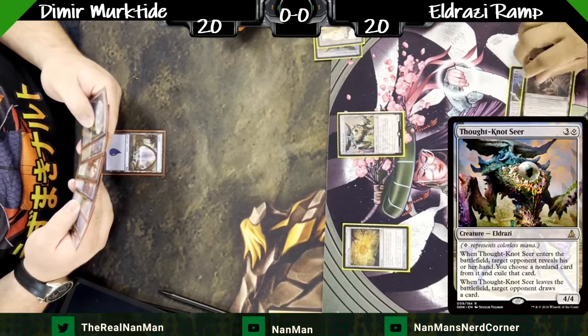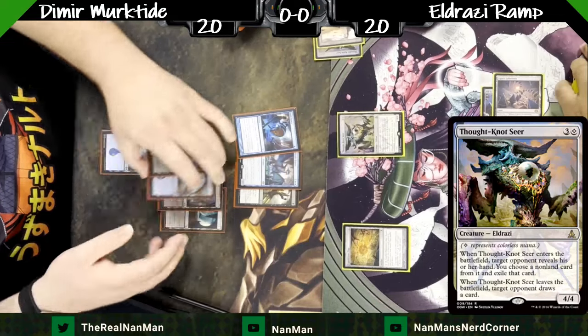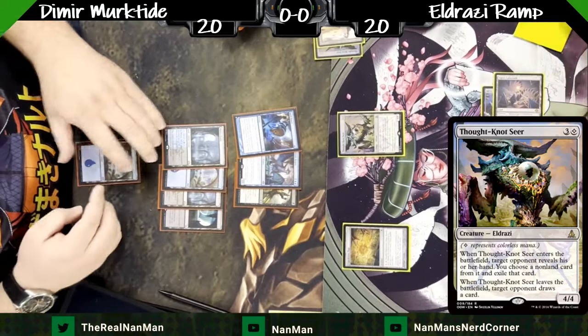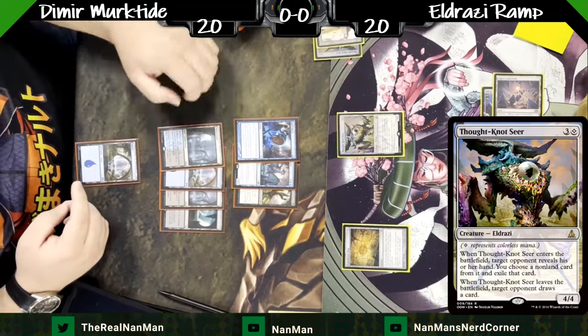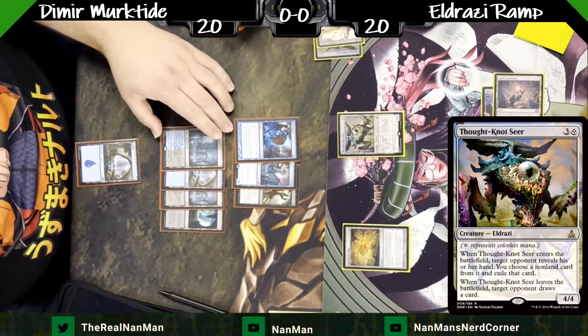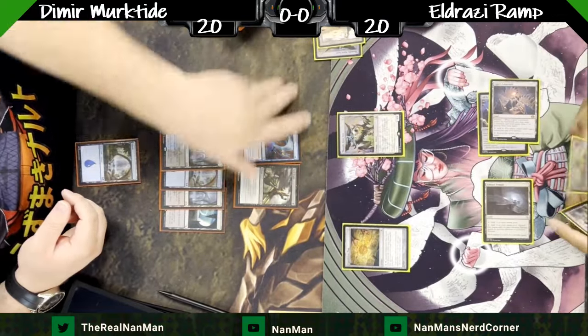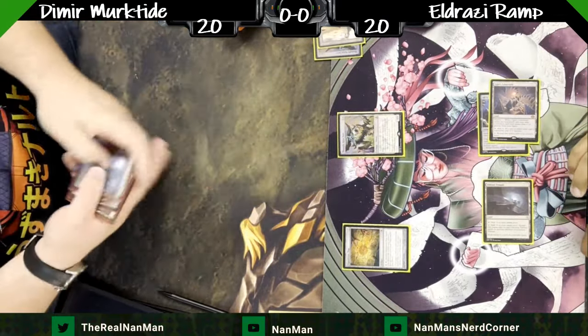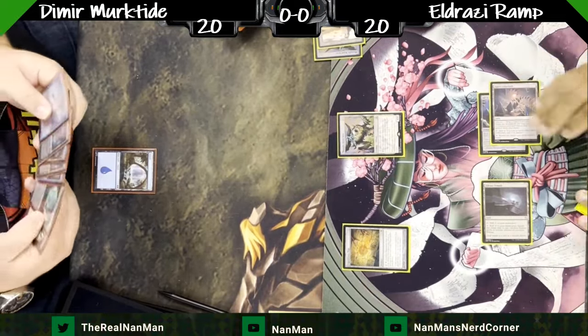Our Ugin land is coming out here, being able to imprint stuff and getting us access to a Thought Knot Seer on turn two. What is this, back in Eldrazi Winter days? The deck isn't as strong as it was back then because there's a lot more tools to fight against it, and it's not as consistently hitting a Thought Knot Seer on turn two, but it's still possible with this type of land base. If you miss that old school style, you can run this version of the Eldrazi deck.